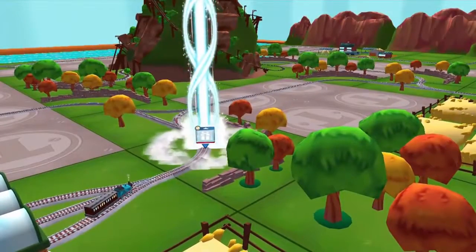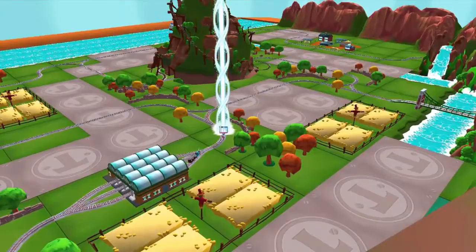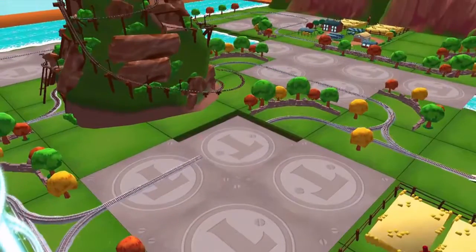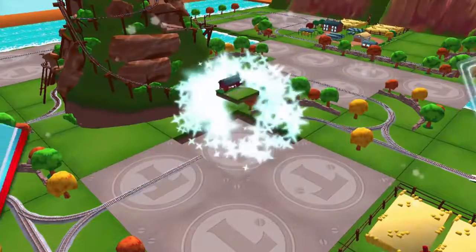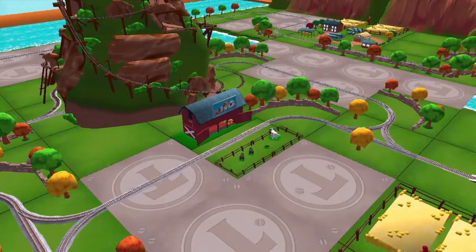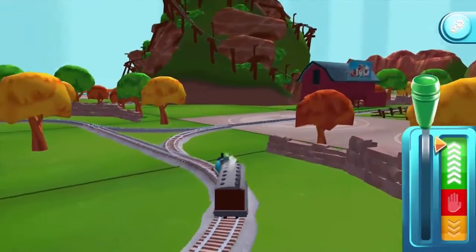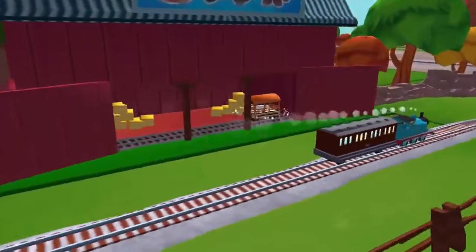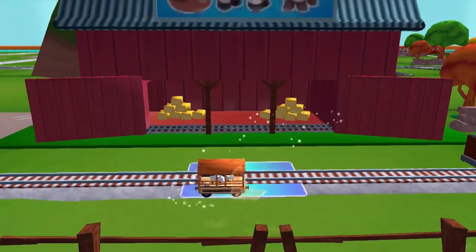Follow the beam of light to find your surprise pack. Well done! Just slice across it or tap it to open. A new wagon — your engine would love to pull that. Good job!